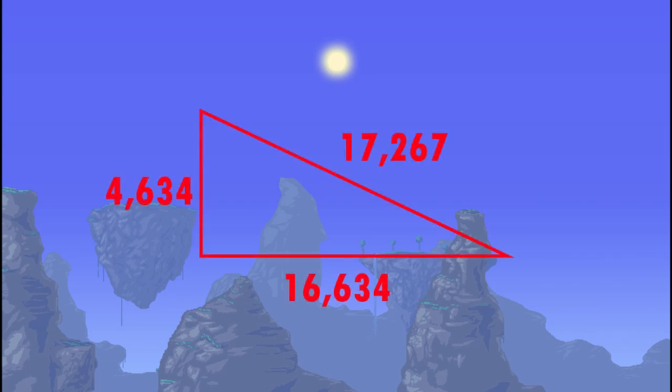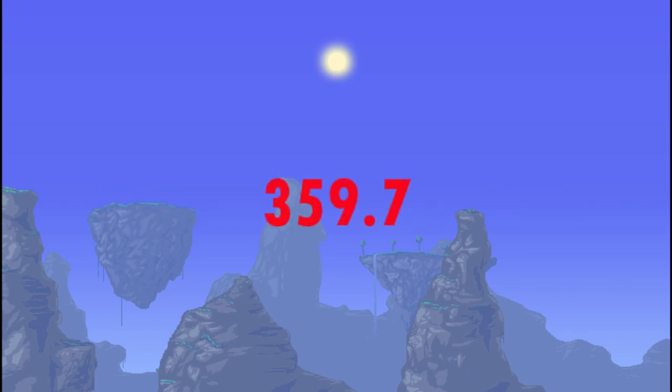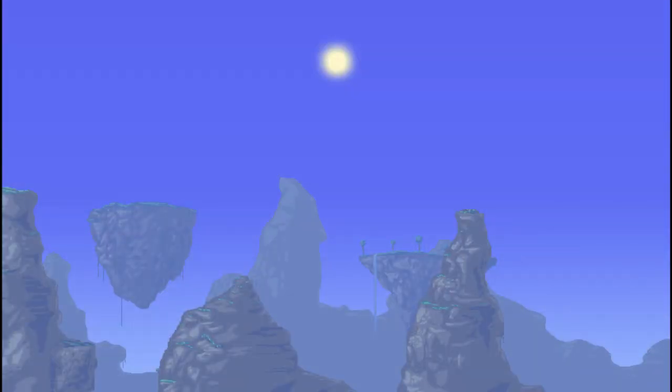Even using feet, the smaller of the two units, meaning that my score should be bigger, my overall calculated score using this formula was well under a thousand points. Now this doesn't make any sense, because some of the items that I unlocked require you to have at least 2,000 points in the world, and this was the very first shot I had ever taken on this world, meaning that this shot was worth at least 2,000 points — but this calculation says otherwise.